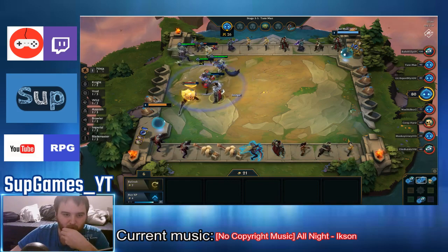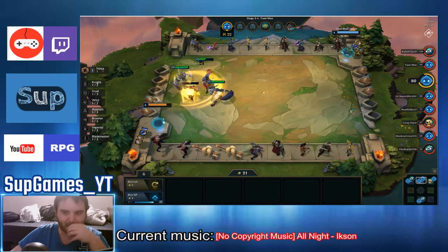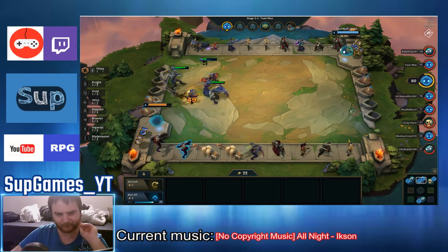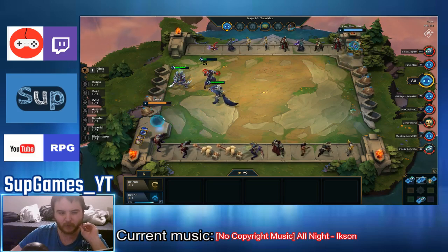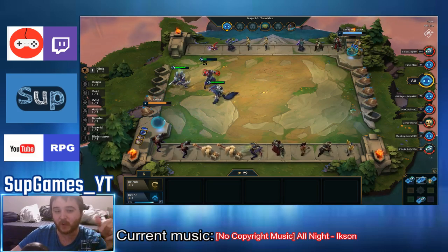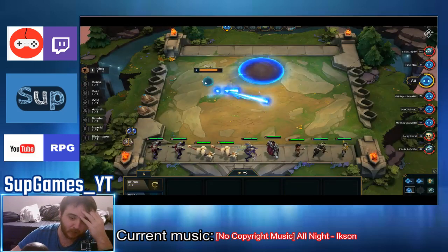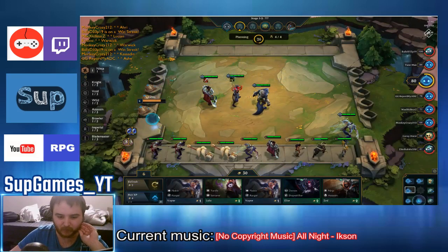I should be winning this one as well. The royal buff: when you have three Nobles, one of your units receives a Golden Armor, and every attack they do they heal 35 hit points — which is a lot. I have three Vayne now.